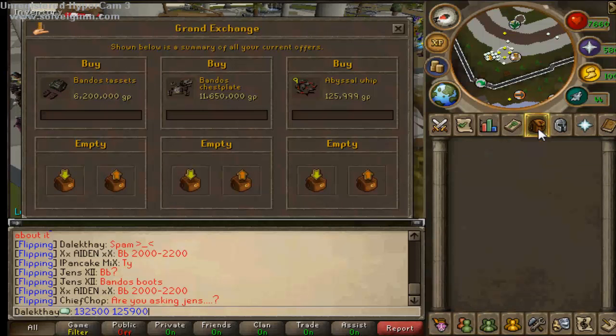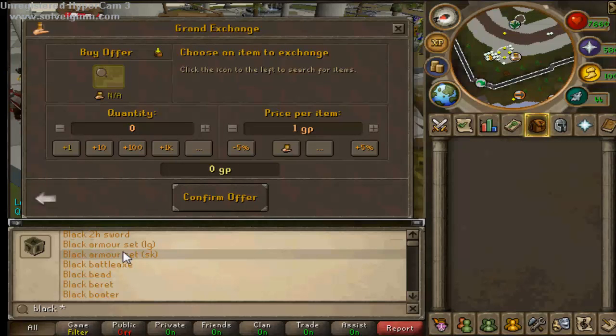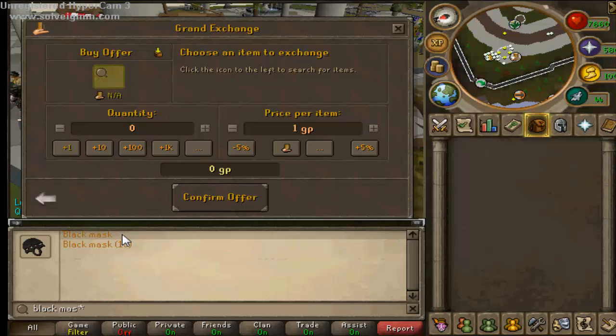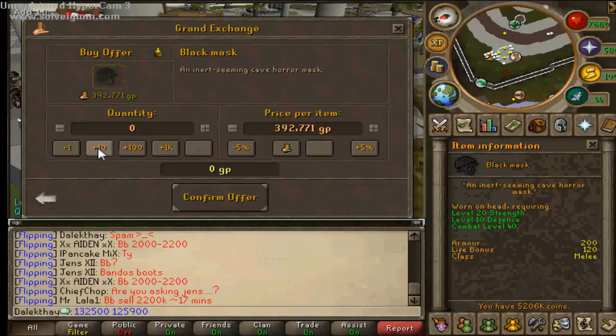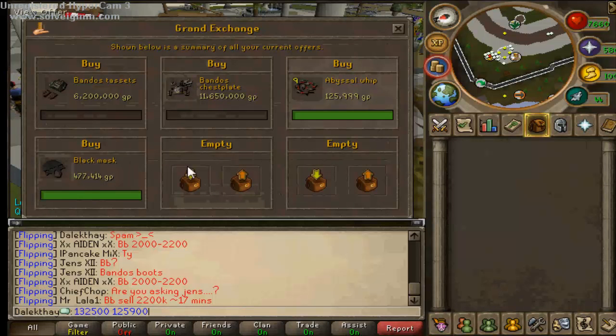The next item that's popped into my head is the Black Mask - that's about 500K. We're going to do the normal one; I've never even flipped the other version. Oh wow, they bought fast!